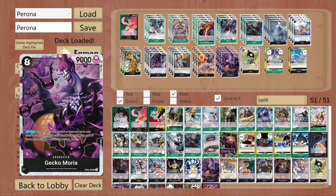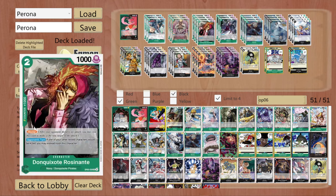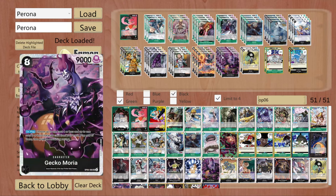Gekko Moria is a menace — he is as evil as he looks and as strong as he looks. You need 4 of him — you cannot and should not play Perona without 4 copies of this Gekko Moria character. He is just that insane. He brings back a 4 cost and a 2 cost from your trash, and you can decide which is active and which is not. Most of the time you will be getting something like Borsalino, Kuzan, or the blocker Rosinante. He is mandatory for this deck and I don't see him going anywhere in the future for Thriller Bark pirates.